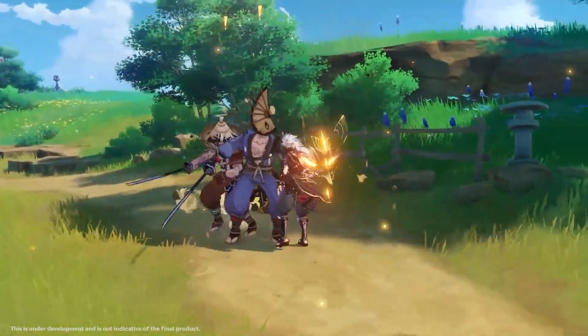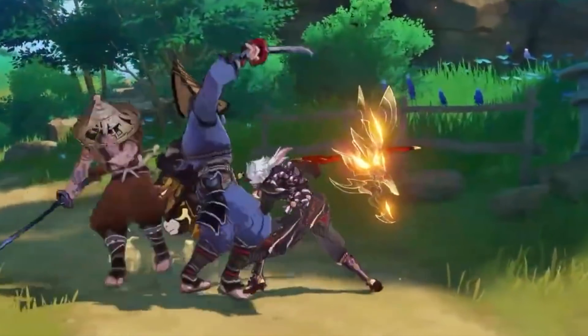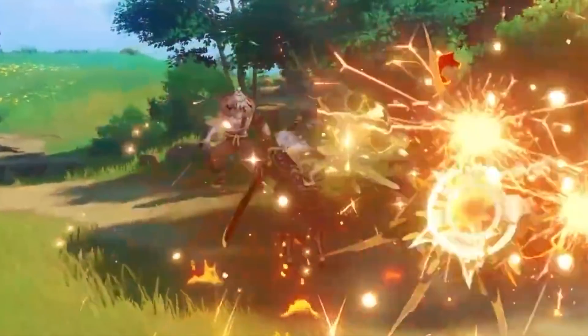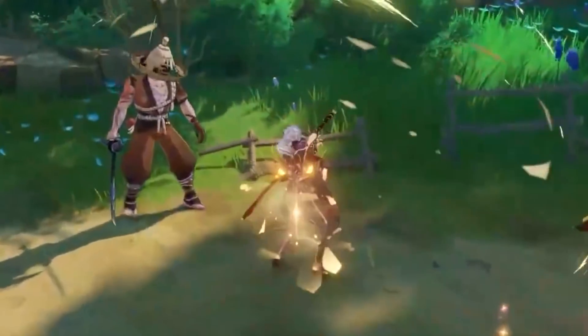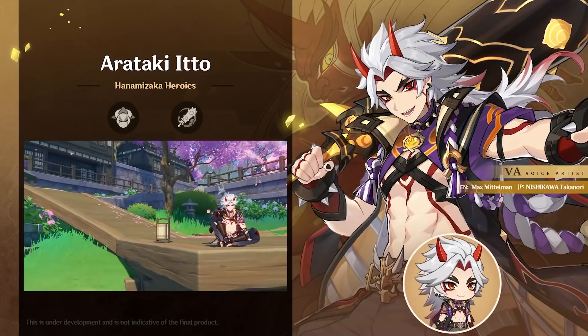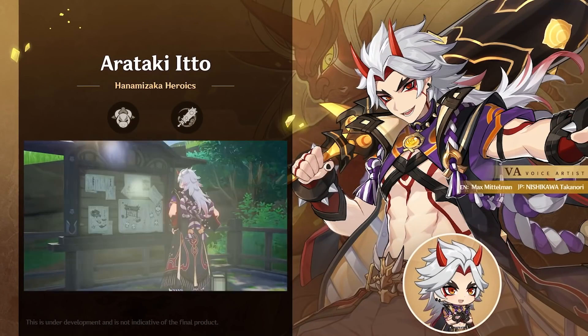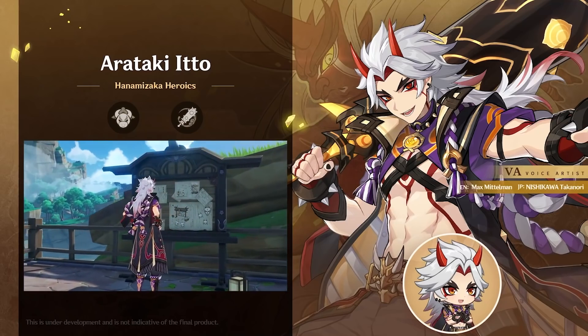These stacks essentially allow Itto to perform unique charged attacks that are stronger and faster than his normal charged attacks, and on top of this, when you do use a stack, these charged attacks do not consume stamina. Each charged attack uses up one of his Superlative Superstrength stacks, and when all have been used up, Itto will finish off with a strong finishing move. His first passive grants him increased interruption resistance to make his continuous charged attacks easier to perform, and his second passive increases his special charged attacks by a certain percentage of his defense.